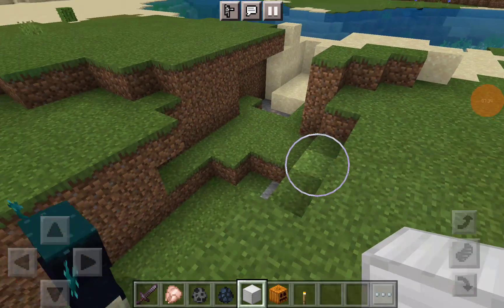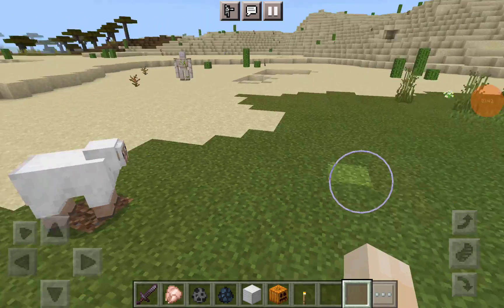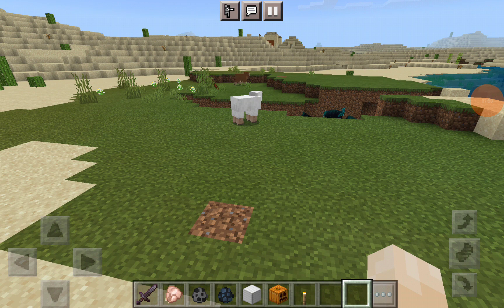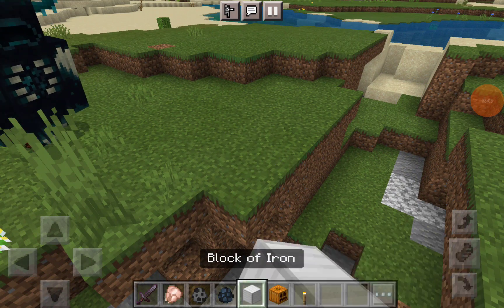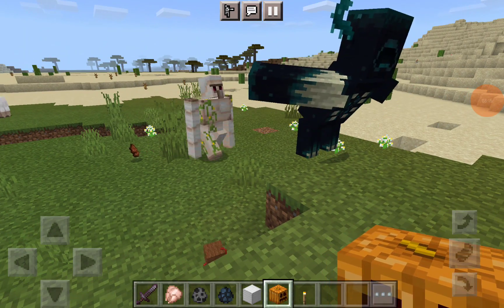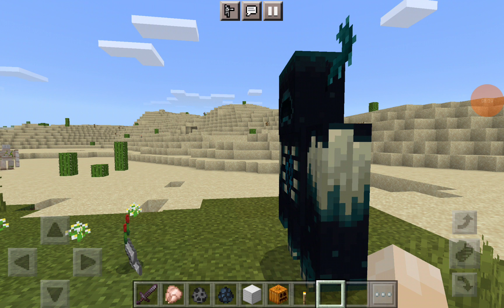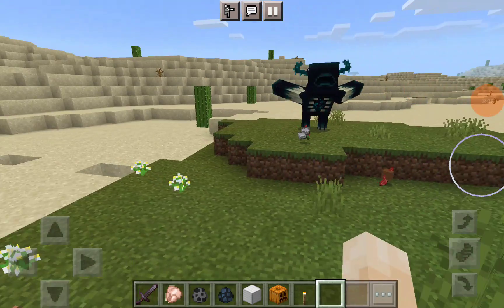It looks like it's walking on itself. Oh, it looks like it's going after the sheep now. Bye bye sheep. Oh, it's going after the other sheep. This is really laggy, though. It's just crazy how good this is — I just can't get over how good this Warden model is. And if you want to see me in survival mode, I am about to go into survival mode right now.